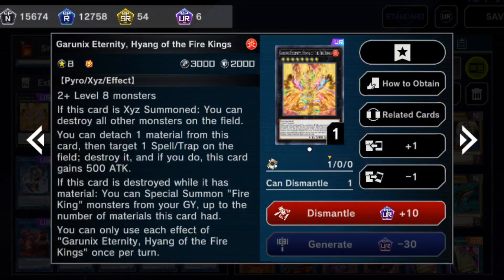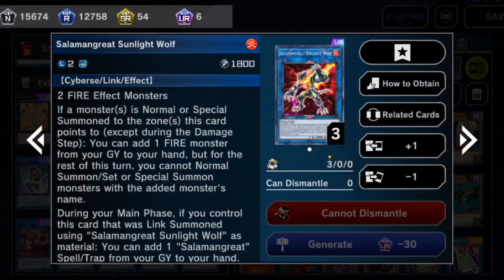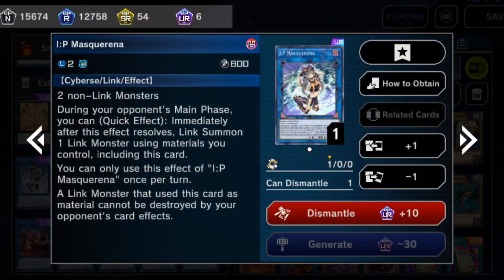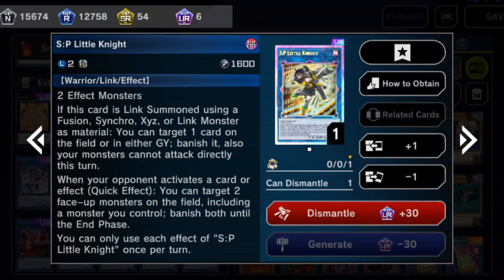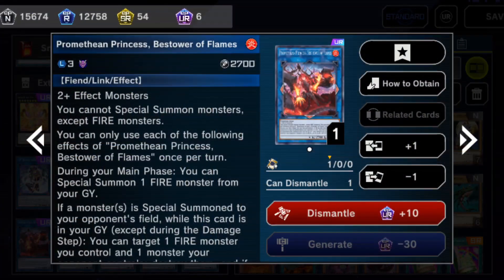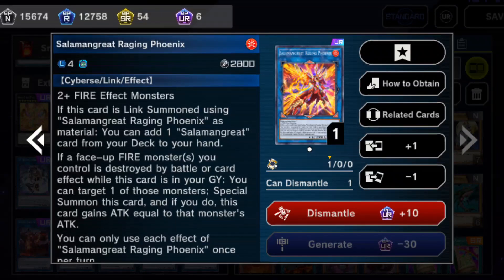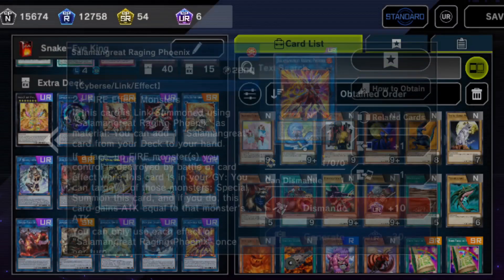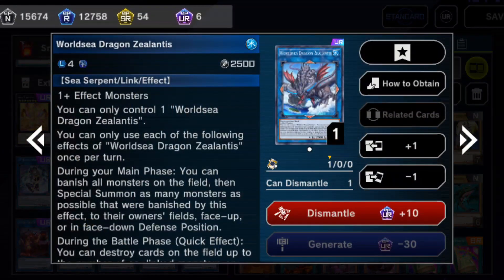In the extra deck, I'm playtesting Garunix Eternity as the first card, one copy of Link Karibo, one copy of Nightmare Phoenix, one copy of Sunlight Wolf, one copy of Heat of the Fire Charmer, one copy of IP Mascarina, one copy of Dark the Dark Charmer, one copy of SP Little Knight, one copy of Selene, one copy of Heat Soul, one copy of Promethean Princess, and one copy of Amblo Whale. I'm not convinced on Amblo Whale because I also play Solomon Great Raging Phoenix — when I full combo, I'd rather go into Raging Phoenix for sustainability and grind games. But Amblo Whale is in there for now, alongside Appaloosa, and finally Zealantis to round out 15.